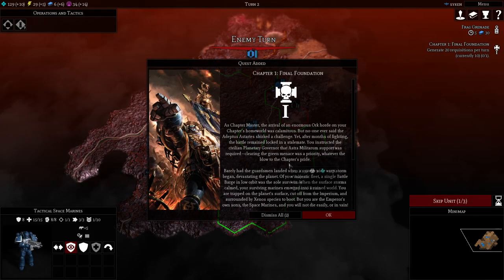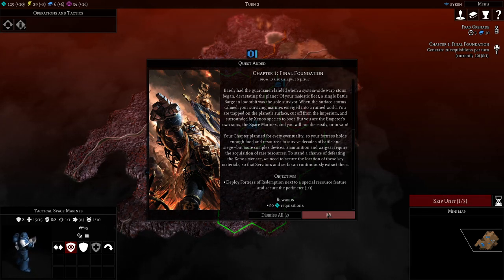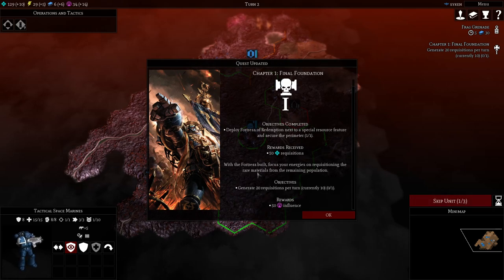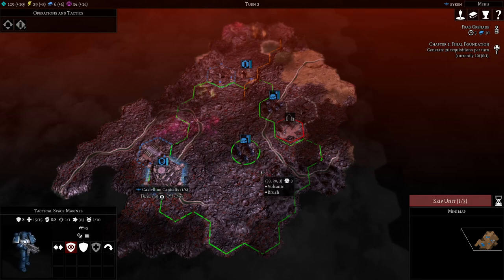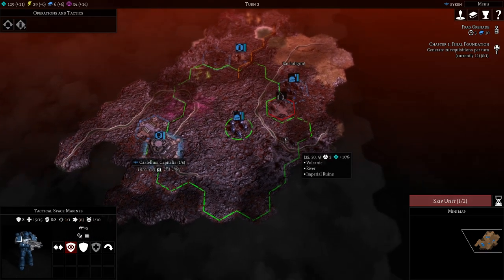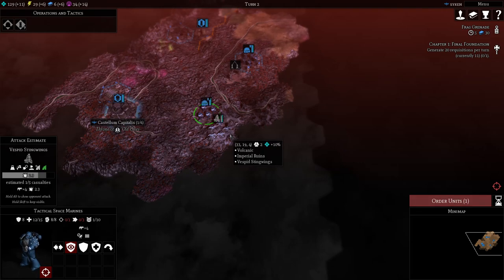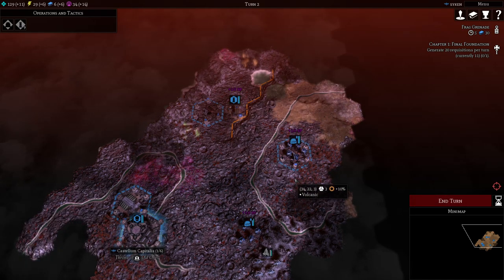Ending our turn - it's possible they'll come in and try to attack us. First objective complete: deploy a Fortress of Redemption next to a special resource. Since I already knew from my 15 minutes of playing that would be the first quest, we immediately succeeded and get a further quest - now we need to generate 20 requisition per turn, currently it's 10. We ran into a trap and the Webway gate is almost dead, so we're fighting back with the marines. The Fortress of Redemption can get shots in as well.